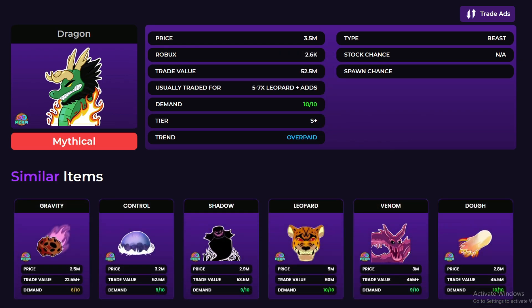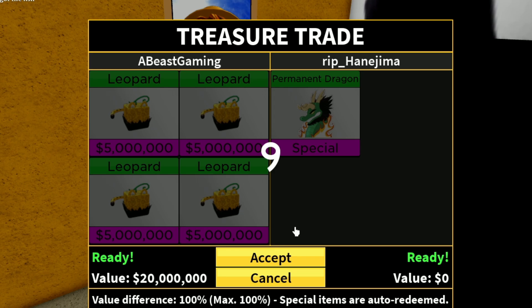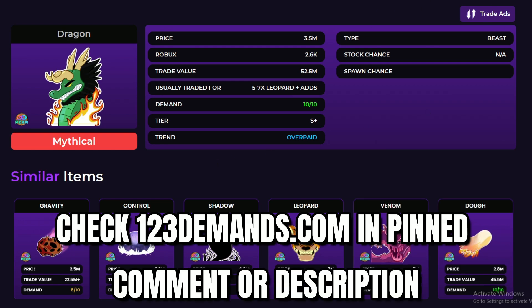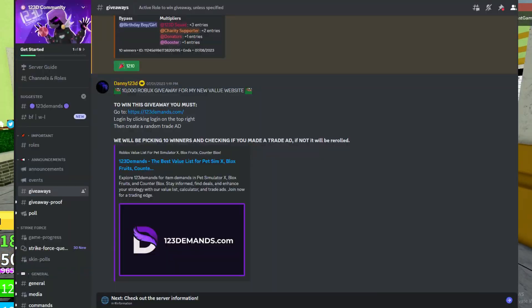You can also check the prices of permanent fruits. As you guys can see, I traded my permanent fruit for about 5 to 7 Leopard worth of stuff, and right here it says 5 to 7 Leopard plus adds — which is very, very correct to what I traded my permanent Dragon for. So this website is going to be pretty useful when it comes to trading. Don't forget to also join their Discord because they have giveaways, which is going to be very helpful when it comes to getting all those fruits.